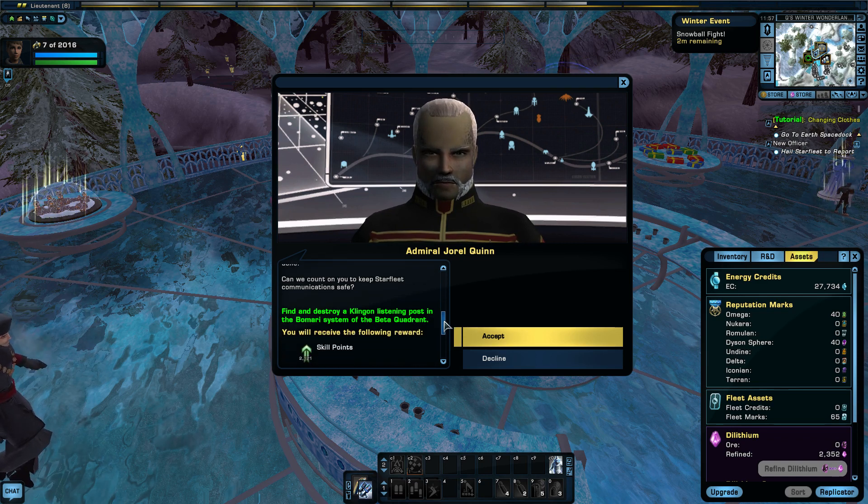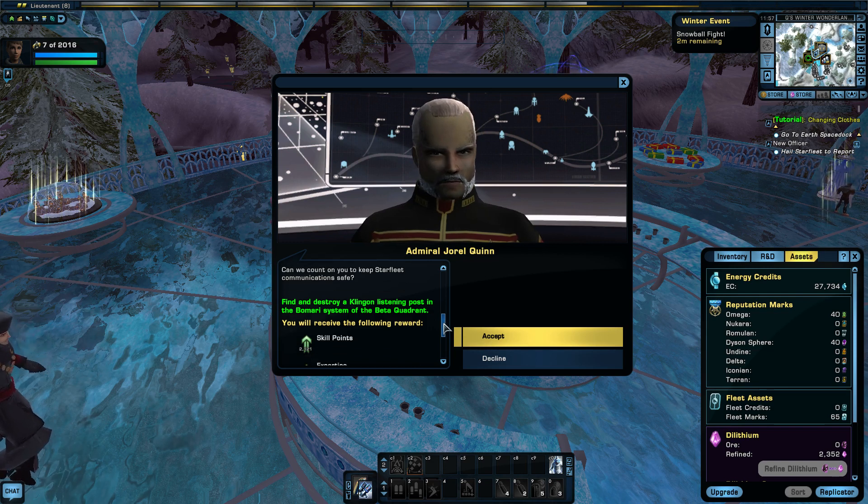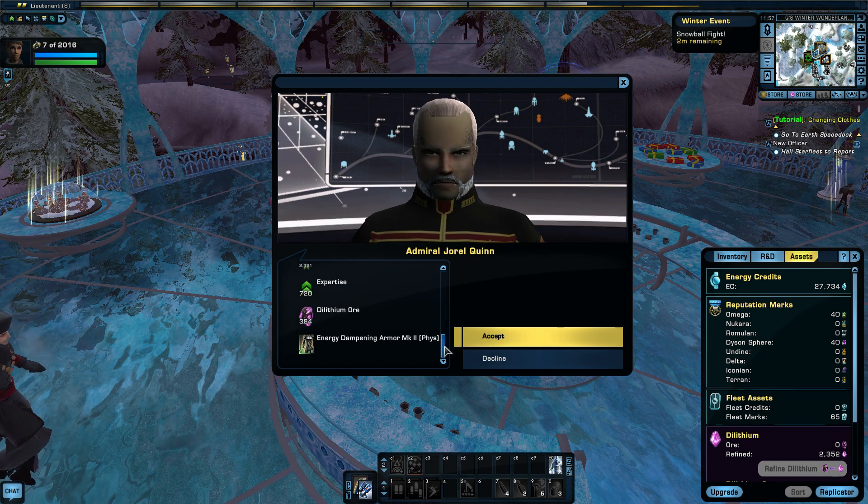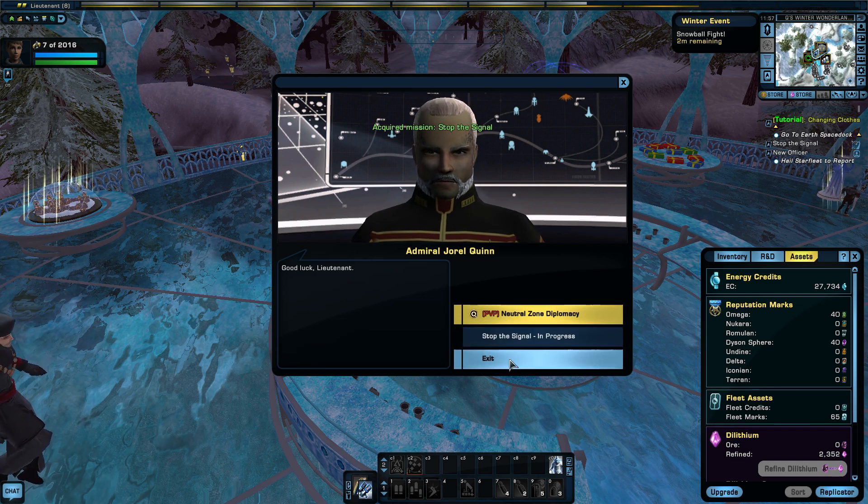Find and destroy a Klingon listening post in the BOM-RE system in the Beta Quadrant. We get 2,000 skill points, we get some dilithium, and we get a nice armor. Alright, so that sounds good.